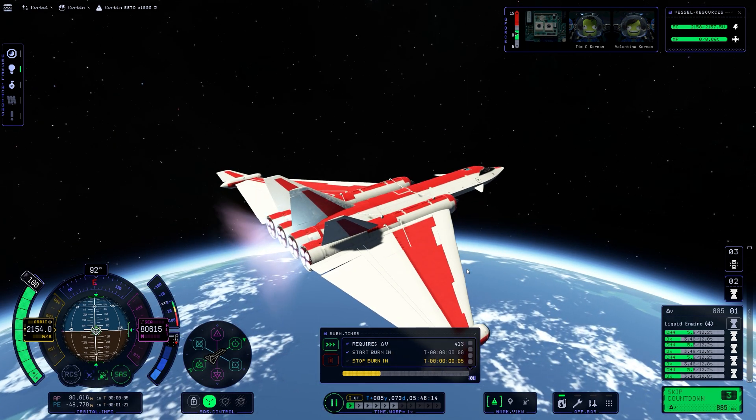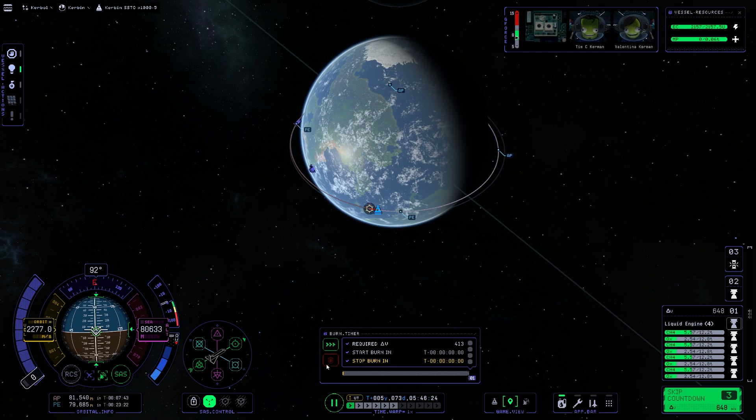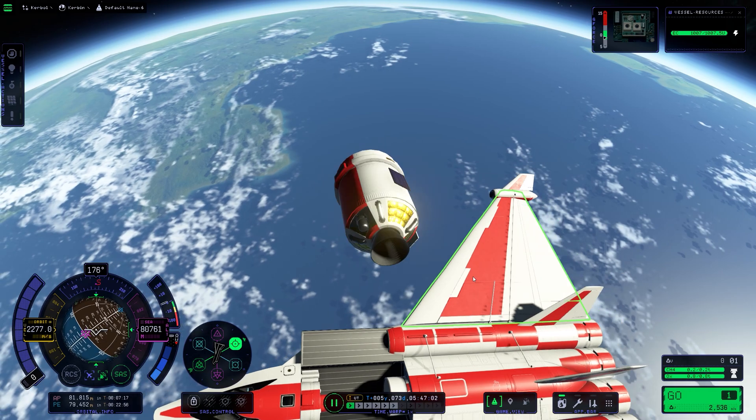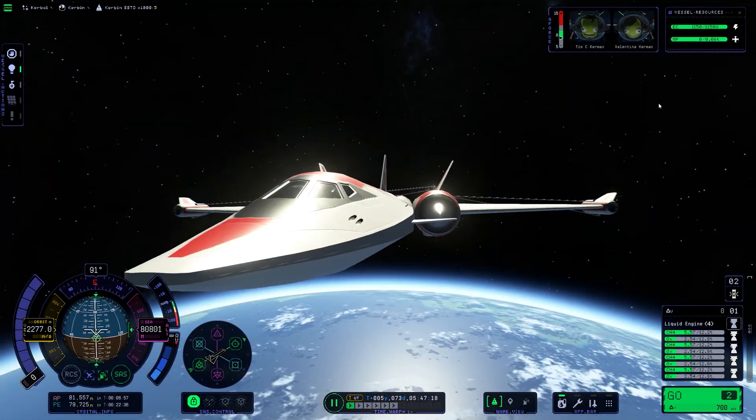We're doing our circularization burn and that's perfect. As you can see, we've got way too much delta-V in this space plane — 700 meters per second remaining, that's way too much. But we've now deployed our little satellite, so where will we be going?